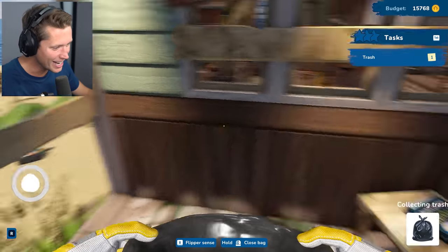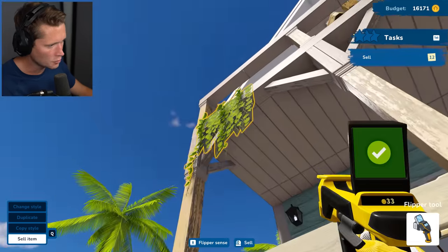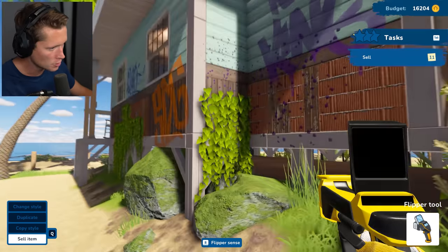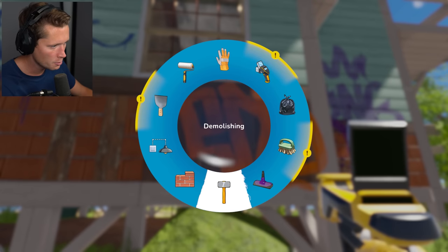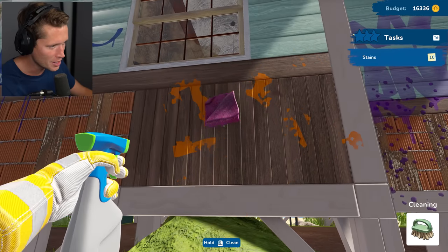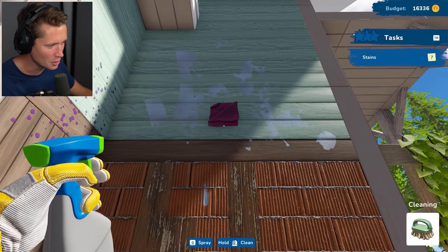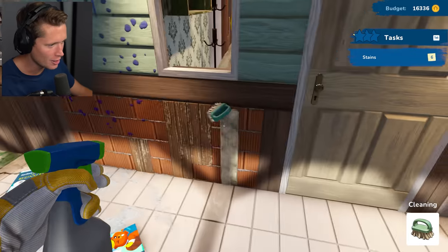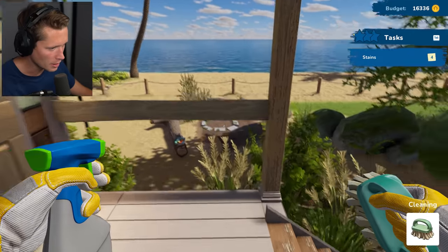We're making sure we get the growths off the front of the house — want some curb appeal. We're keeping the bushes but getting rid of any growths. We've got a cleaning tool and we can spray — the spray is OP! Just one spray and boom, hold it down. Let's clean up the mess on the floor. That spray is really good. Can't clean the windows yet — think we'll have to go inside for that.